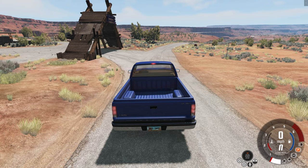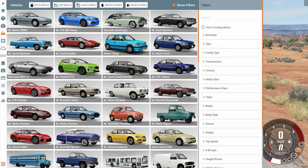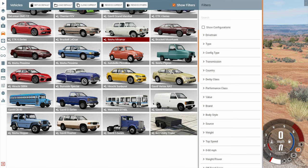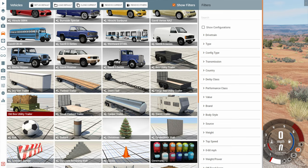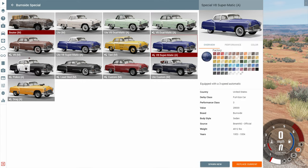Hey, this is YBR with BeamNG Drive and today we're going to be taking a look at a mod called the Burnside Pack, which has three distinct things: the Burnside Aero Coupe, a unique vehicle based on the Burnside Special; the old box utility trailer, which looks great attached to the Ute configuration; and the Burnside Special Ute itself, which is the third addition in this mod.